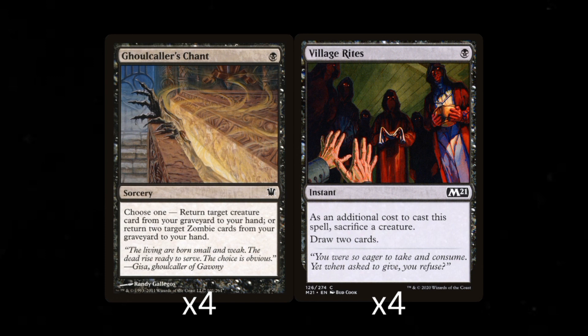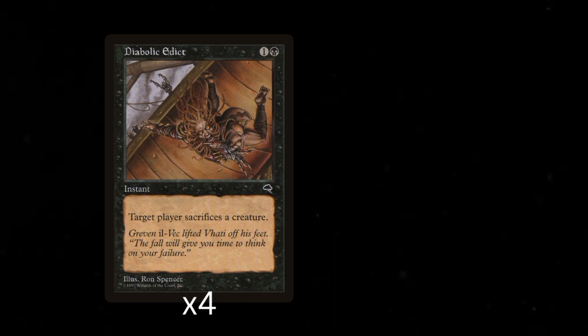We also need removal spells to clear the way for your creatures to get through, so I'll start with Diabolic Edict, a 2 mana instant that forces your opponents to sacrifice a creature. Truth be told, I was going to make this spot Chainer's Edict, but it's only legal in pauper due to the technicality of it being a common on Magic the Gathering Online. I didn't want the person who received this deck to run into any issues about legality, so I just went with Diabolic Edict.